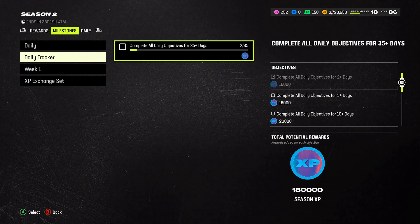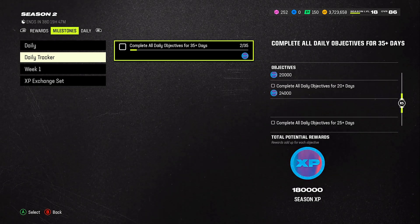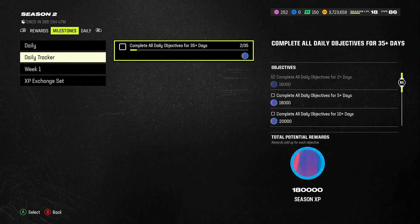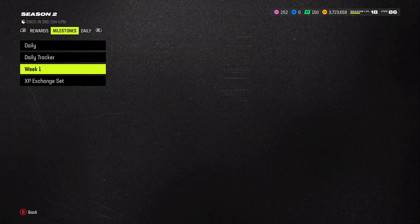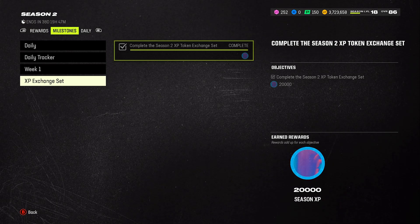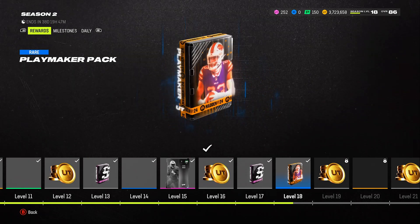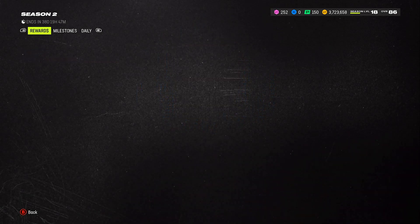Complete all daily objectives for two days and I got 16,000 XP, which actually helped me level up. The next milestone is for five days, then ten days, all the way up to 35 days — so we're going to be getting tons of XP not just from daily objectives but also from completing milestones. I completed these objectives and the first one gave me around 20,000 XP, which was a lot.